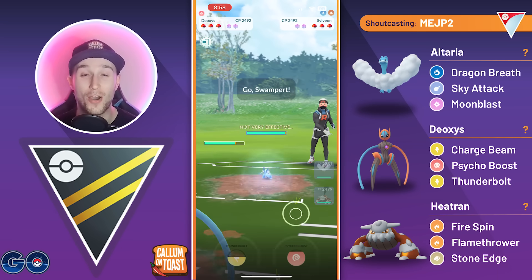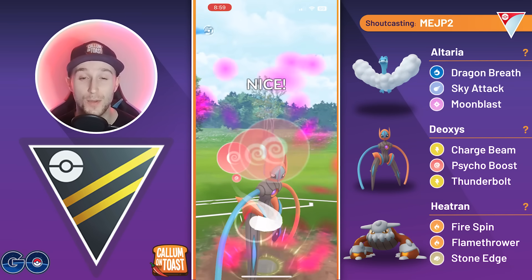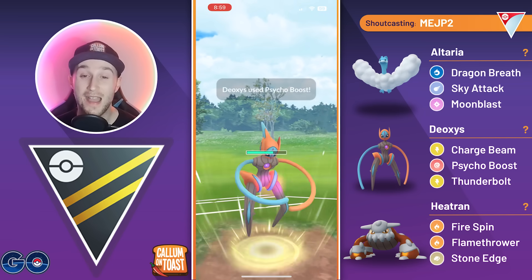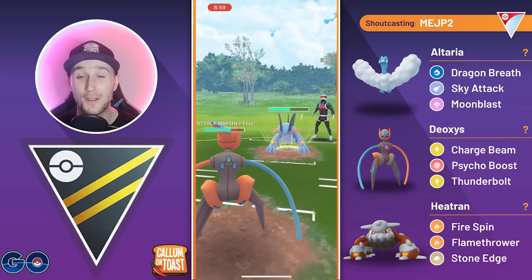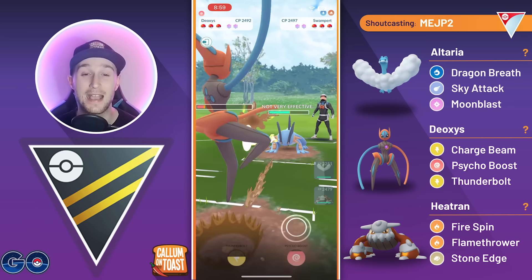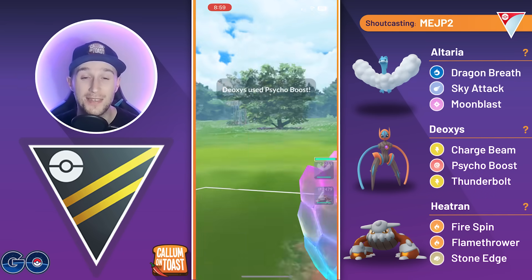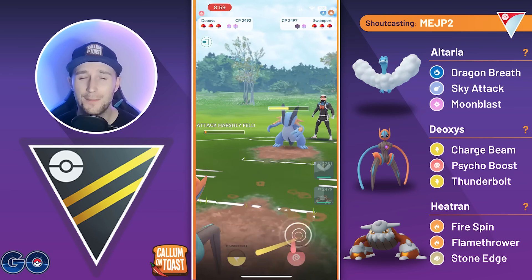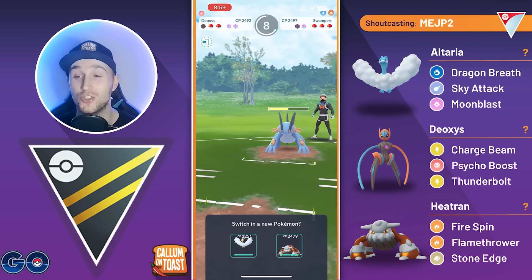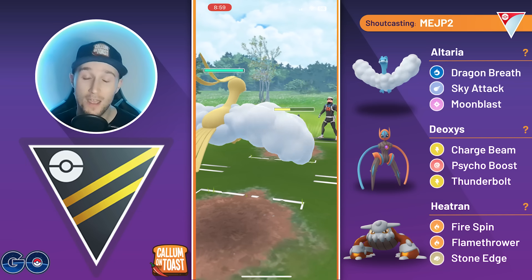Into the next game, we see a Sylveon lead and save swap into Deoxys. We go for a Psycho Boost just before the opponent makes it to a charge move, but Psycho Boost doesn't even do 50% to that Swampert — you can really see it doesn't have a high attack stat. We live the Hydro Cannon fairly comfortably, make it to a second Psycho Boost, and it grabs a shield. The opponent shouldn't shield since we've already debuffed our attack. We come in with Altaria to completely wall the Swampert's energy.